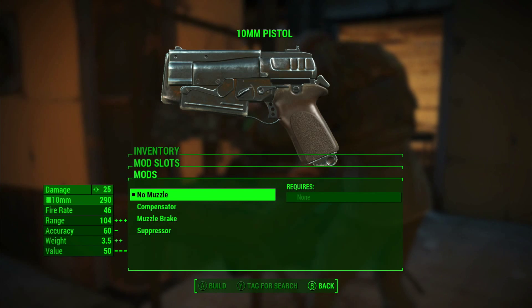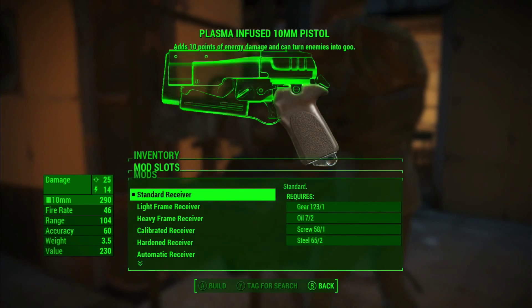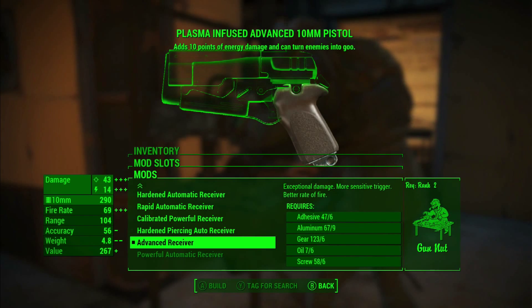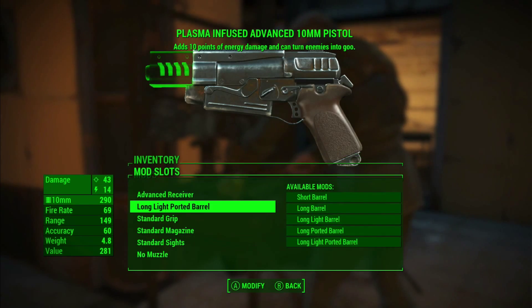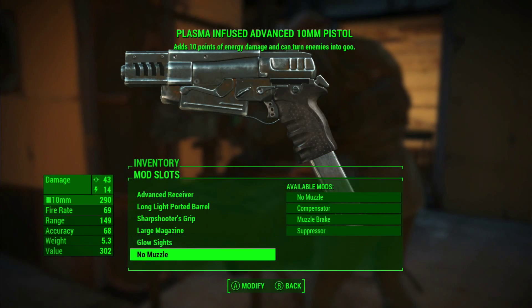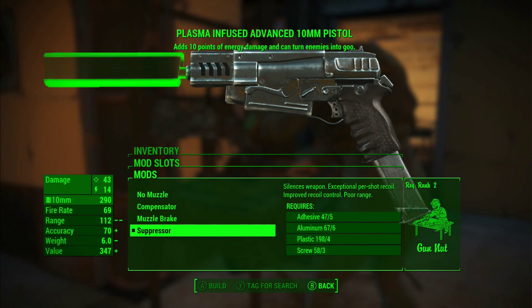So I've stripped down my 10mm pistol back to its core basics, and now what I can do is go to my plasma infused pistol — and you know what, for the best receiver all I need to do now is attach the mod. I'm not building anything, I'm not losing any adhesive, aluminium, oil, or screws, because I've taken it off my other gun and put it on that one. And now all I need to do is completely update this pistol, and now I have the same pistol but with an additional 10 points of energy damage that turns enemies into goo. Amazing!